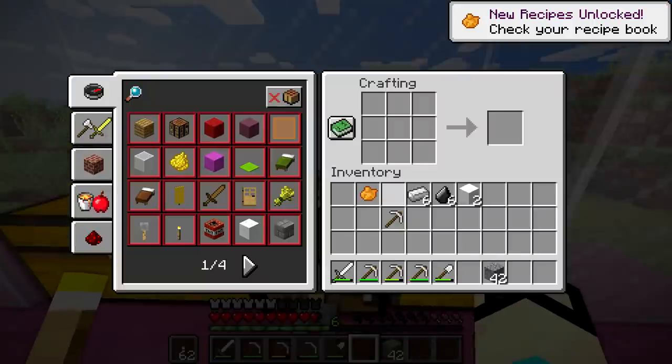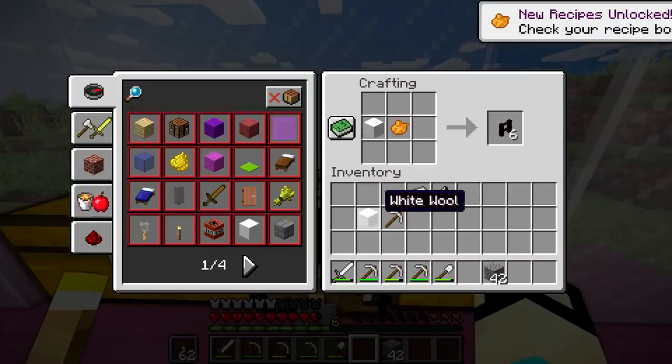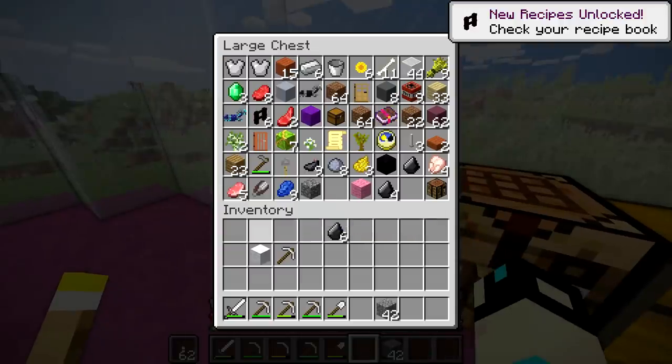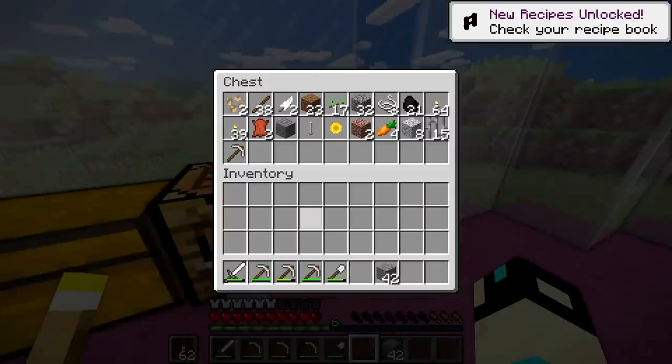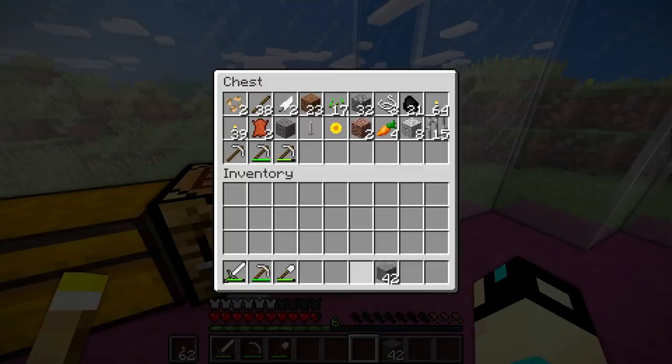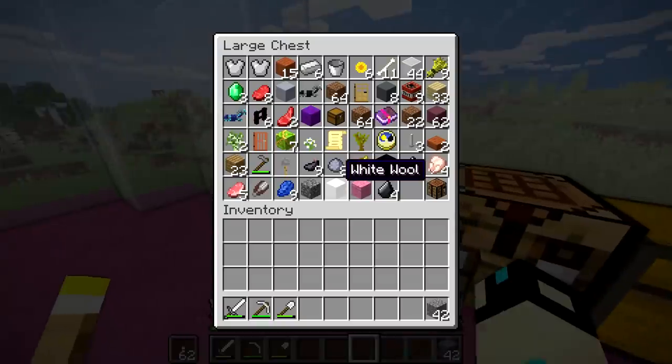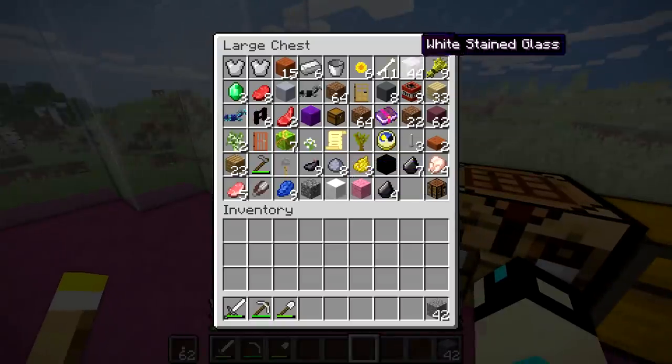What does orange wool equal? Because all these different wools give you different stuff. Nether brick fence. Well, thank god we have that recipe. We'll put up most of these. We don't need all of them anymore. I'll put all this gravel down, and we'll just keep breaking it. I feel like we could have a really cool thing, like a gravel farm maybe.